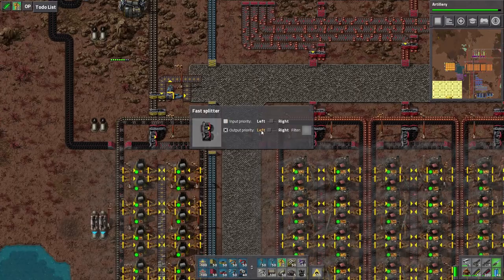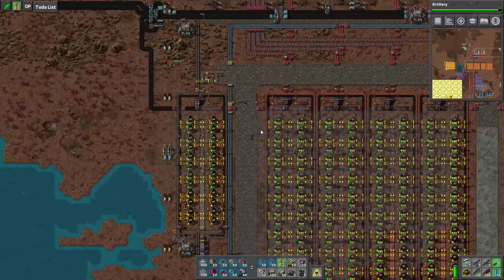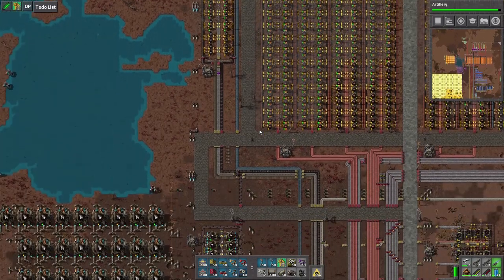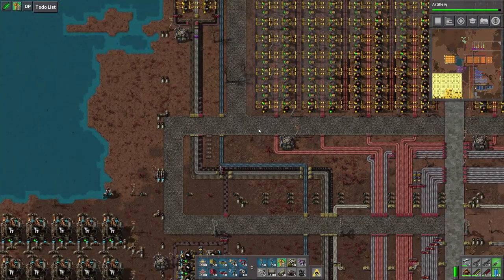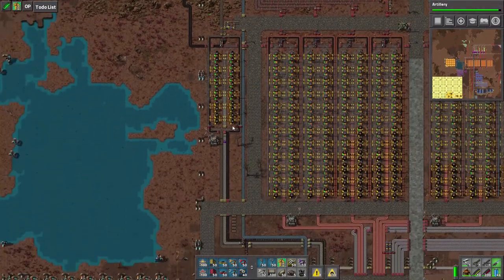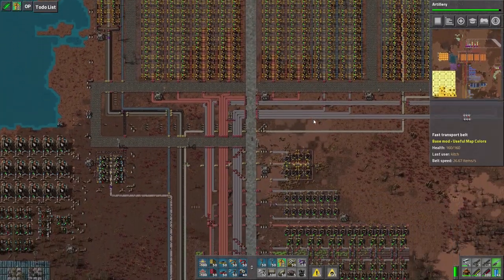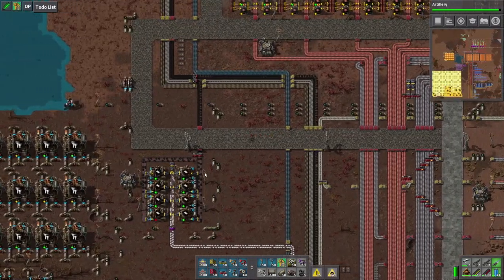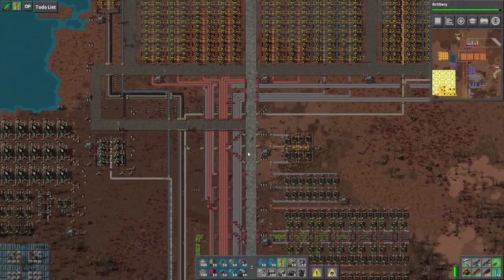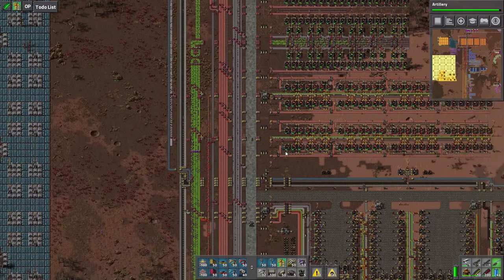Wonder if we can set output priority left on that. Yeah, that'll put priority on plastic. Granted, that's going to stop all smelting, but once that fills up the remainder of it will go to smelting. Right now I just want plastic filled up with glorious coal so that we can keep our red circuit production up. And I think we may need some plastic later on for some artillery stuff.